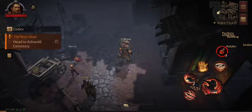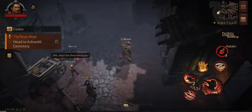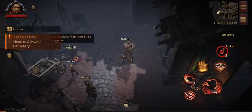Most of the stuff I'm getting is picked up off of monsters. As a pre-registrant, I got access to a cosmetic costume and a couple of other things like golden stuff. I've unlocked Deckard Cain.